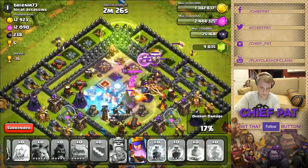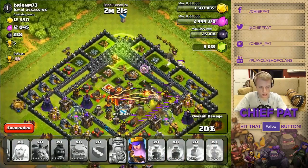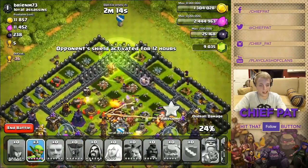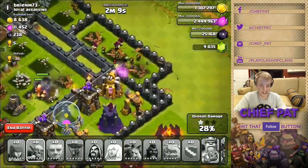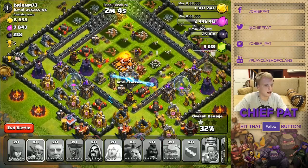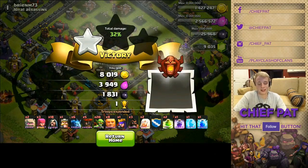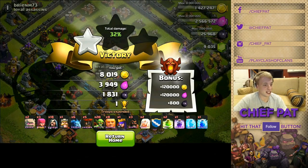We got goblins to steal the loot — that's the most important thing. Goblins going in, queen is going ham on the town hall. We're gonna get that star. We're not gonna get two stars though. Goblins are clutching it with these gold mines but the wizard tower's gonna take them out. The trash bag — 32 percent. Golems, archers, wizards — the trash bag is beast.